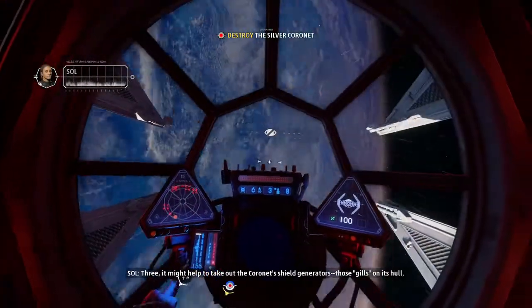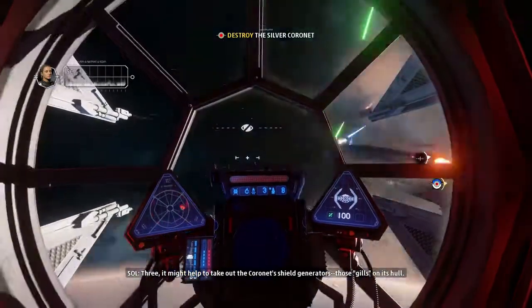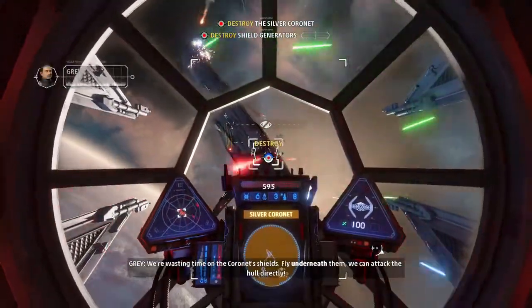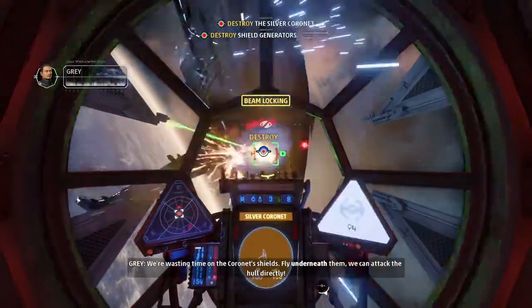3, it might help to take out the Coronet's shield generators — those gills on its hull. We're wasting time on the Coronet's shields. Fly underneath them, we can attack the hull directly.